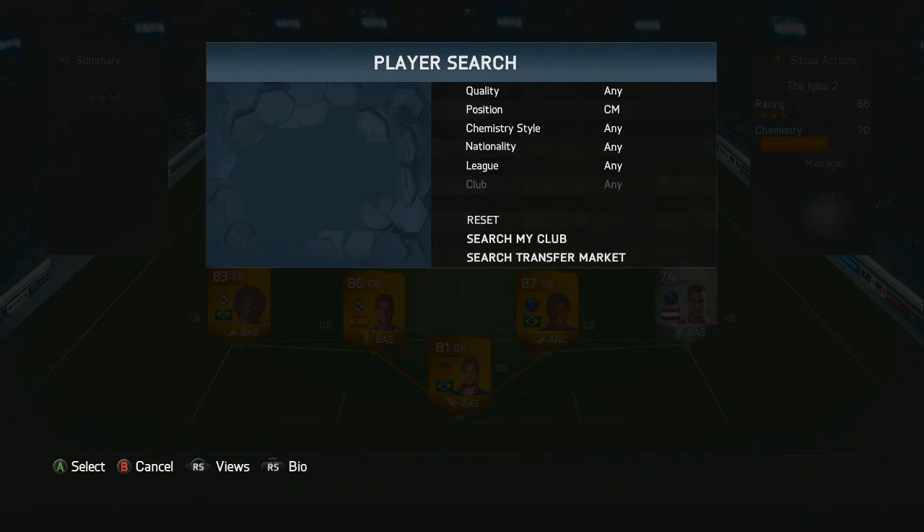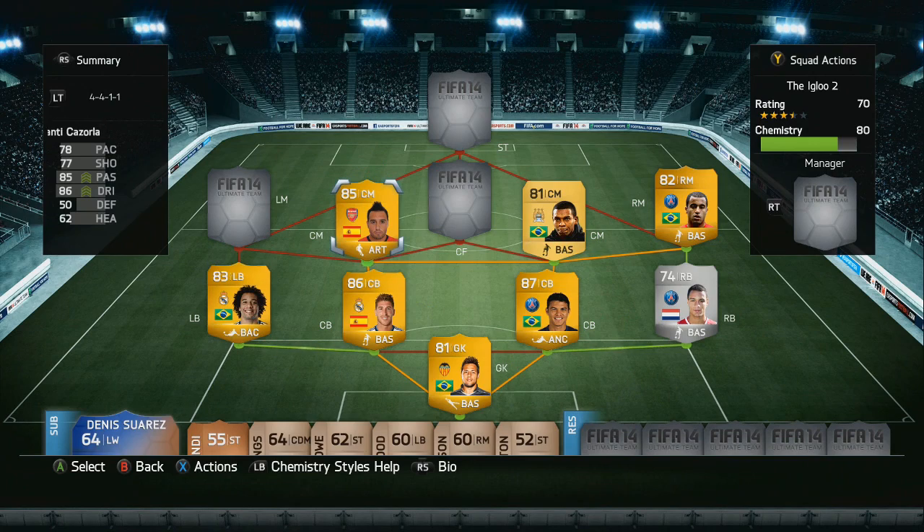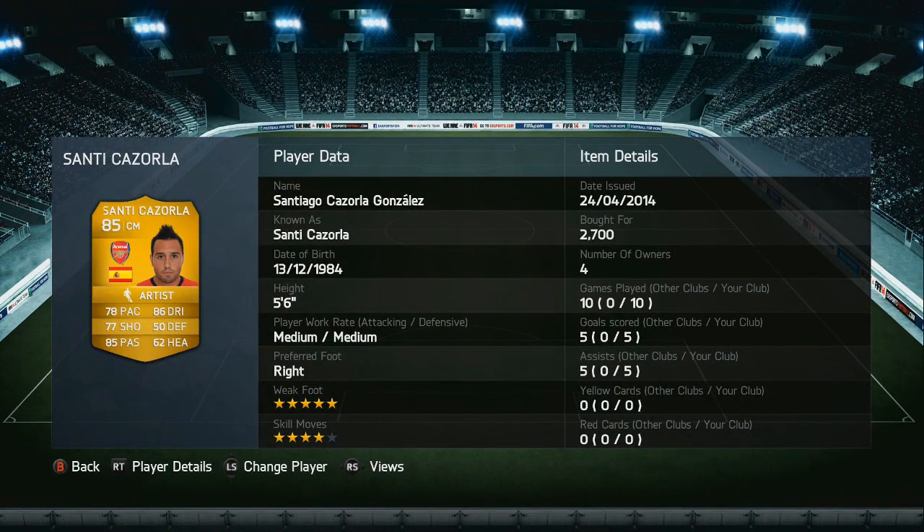As for the central midfielder on the left hand side, we've got Santi Cazorla — originally an attacking midfielder, so you do need to convert him into this squad. Nevertheless, he has got some very good attacking stats and gets quite a few goals as well as a couple of assists.